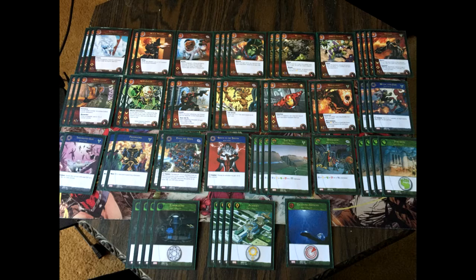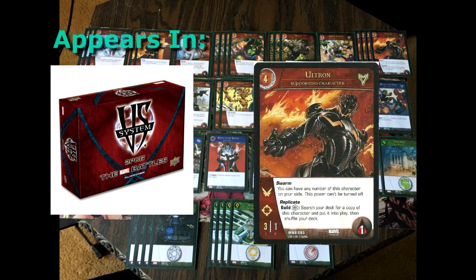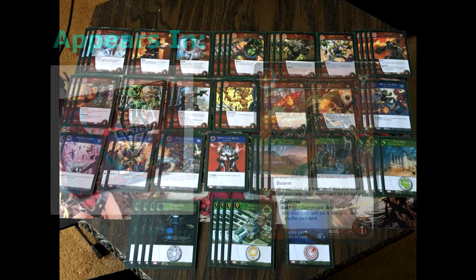We head to the four-drops, and these hold a lot of power for the deck. A playset of Ultron — a 3-1 with both flight and range, and can take up to one wound. If by turn 3 or 4 Thanos hasn't leveled up, Ultron helps speed this up with its keyword Swarm and its superpower Replicate. Swarm allows Ultron to have multiple copies on the field, and with Replicate, when you recruit Ultron with a blue location open, you've essentially recruited a 6-2 rather than a 3-1.